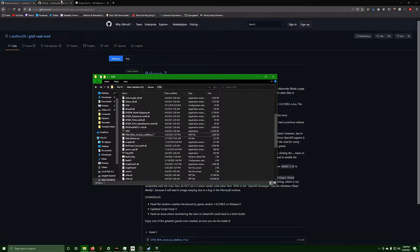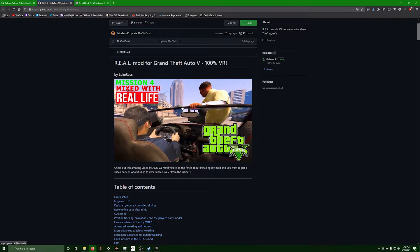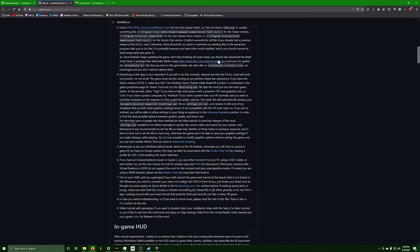But before you do that, make sure you follow the RealVR mod for GTA V — the 100% VR mod. Go in and before you install the VR make sure you change these settings. If you're fixing the issues you should already have that fixed — it talks about things like Script Hook and stuff.